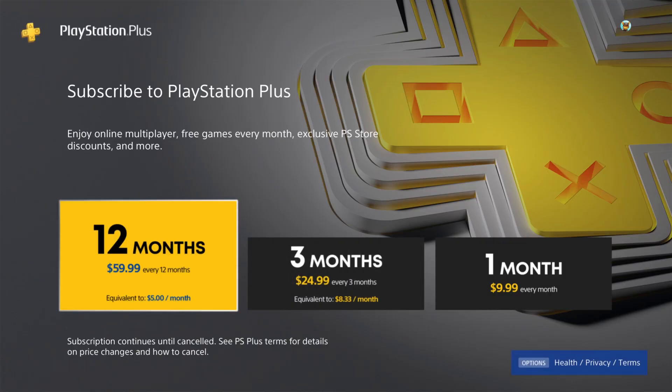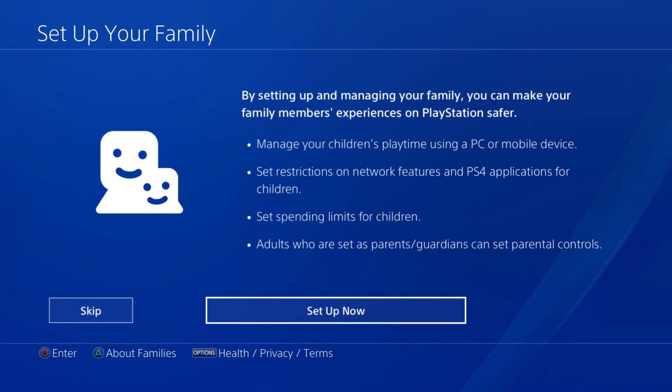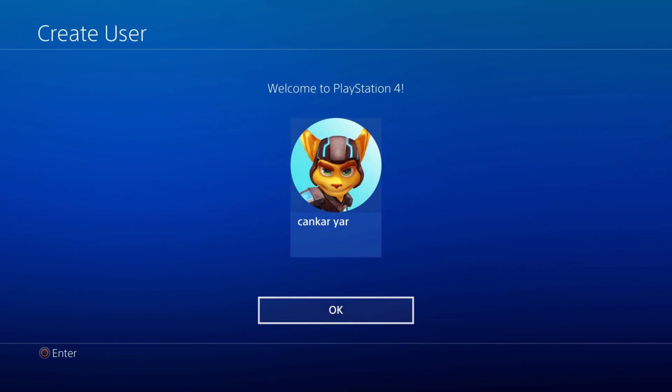Then they're going to ask you to buy PS Plus. If you don't want to buy now, you can cancel it, so press the cross button to cancel. Then they're going to ask you to set up family management. Press Enter to skip that, then press OK. Congratulations, now you have created your new PSN account.